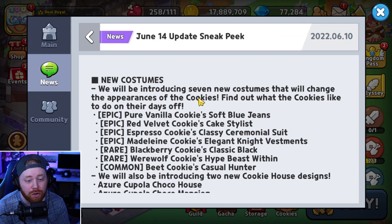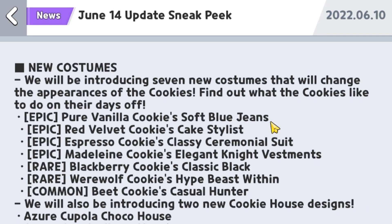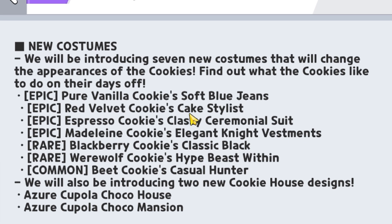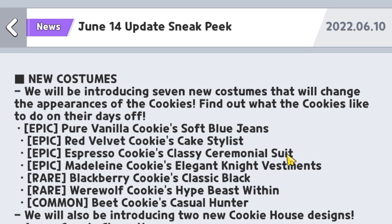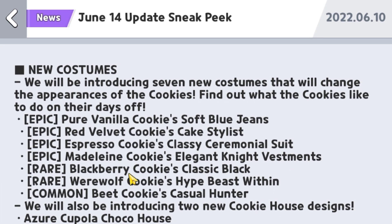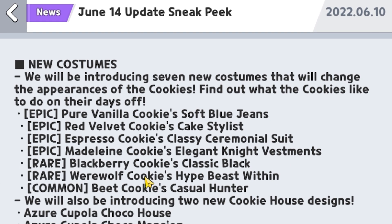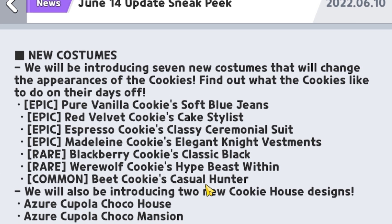Next up we've got some new costumes. They'll be introducing seven new costumes that will change the appearance of the cookies — find out what cookies like to do on their days off. The first is Pure Vanilla Cookie's Soft Blue Jeans, then Red Velvet Cookie's Cake Stylist — my favorite cookie, excited for that one. Next is Espresso Cookie's Classy Ceremonial Suit, Madeline Cookie's Elegant Knight Vestments, Blackberry Cookie's Classic Black, Werewolf Cookie's Hype Beast Within, and a common one for Beet Cookie's Casual Hunter.